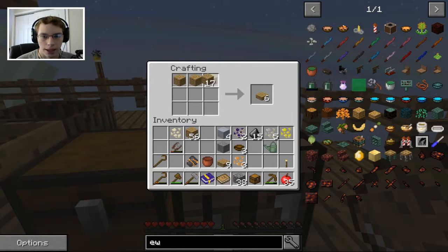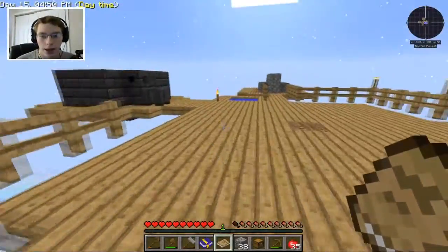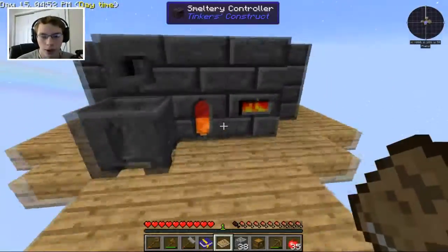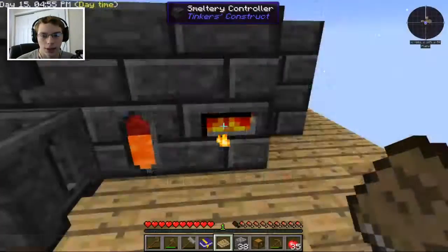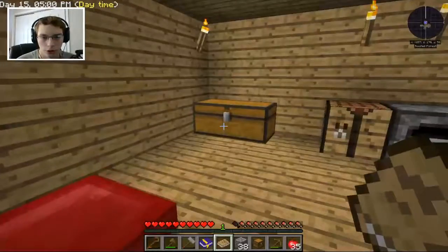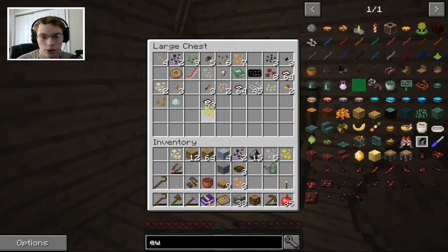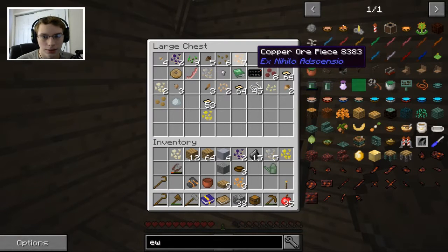If we do wooden pickaxe heads, I believe we need a tool station for that, and then we can turn that into other heads and put casts in there for them. But I don't think we can make casts out of iron. Let's go see if we have any other materials in the chest. We have one singular gold ore piece, and it seems to be about it — oh, even more copper, some more aluminum, lead ore with four of those, and nickel.